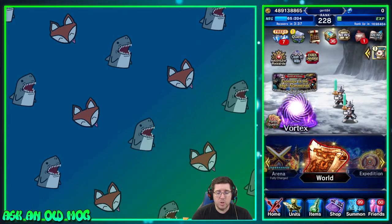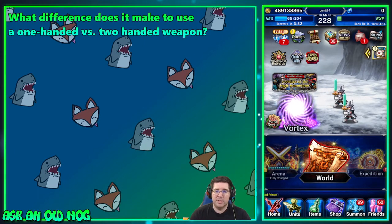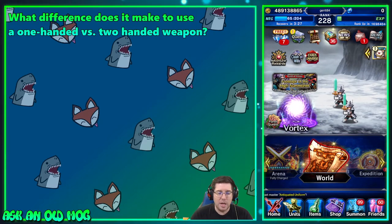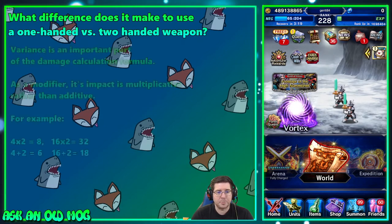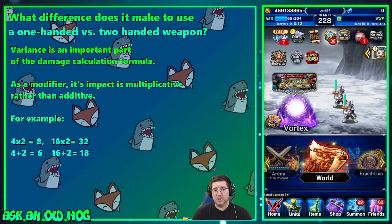The first question we came up with is one we're going to demonstrate visually: what difference does it make to use a one-handed versus a two-handed weapon? Dark Flare knows the answer but thought it would be useful to talk about. What you need to know is that variance is an important part of the damage calculation formula. As a modifier, variance is multiplicative rather than additive.